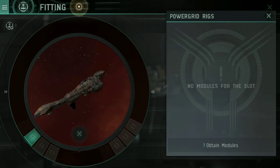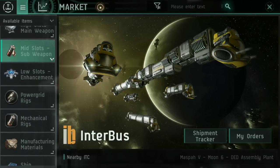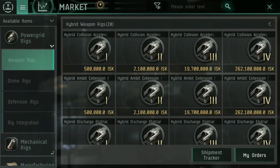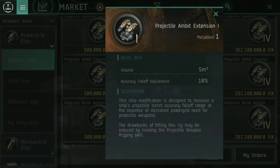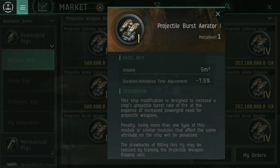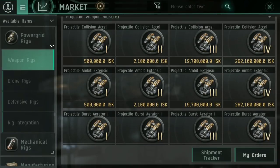The Stabber does have rig slots. Rig slots are something I would recommend fitting into a Stabber simply because it's a bigger, more expensive ship. For weapon rigs, those are going to be two of the most important things I put in there. I'm more interested in the projectile collision accelerator for that additional damage, and the burst aerator for the duration activation time adjustment so that it fires more frequently and at higher damage. Those are two of the things I would consider putting into the rig slots.